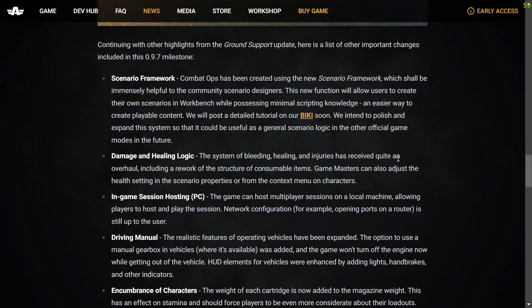Damage and Healing Logic: The system of bleeding, healing and injuries has received quite an overhaul, including a rework of the structure of consumable items. Game Masters can also adjust the health settings in the scenario properties or from the context menu on characters. Interesting to have a look at that.